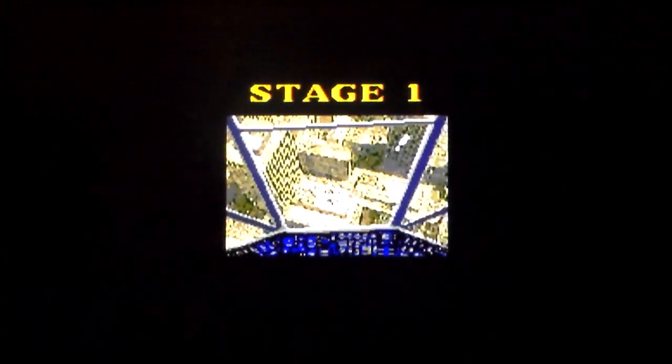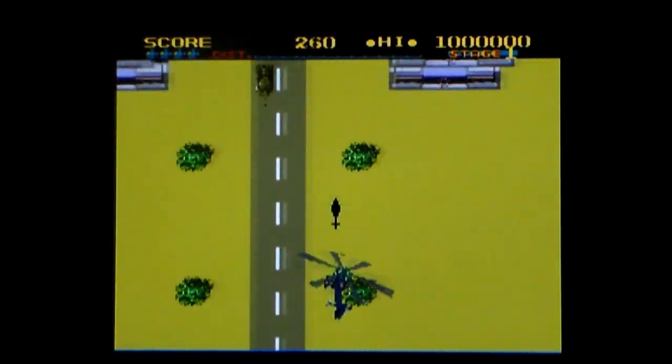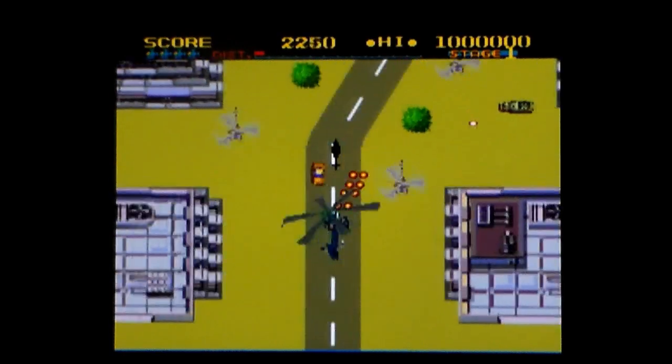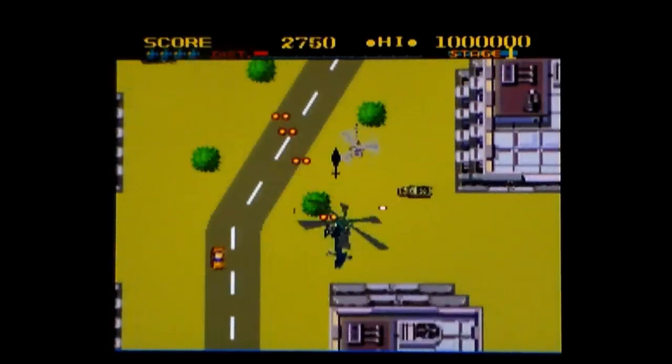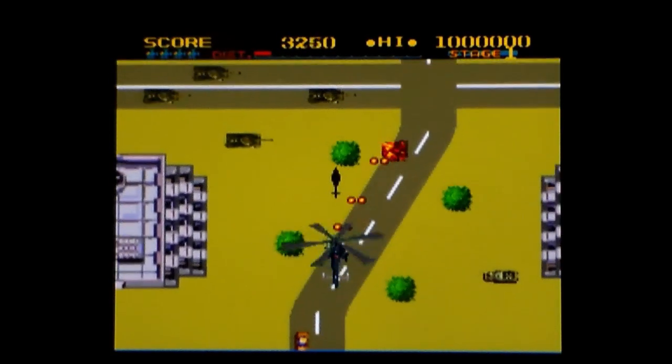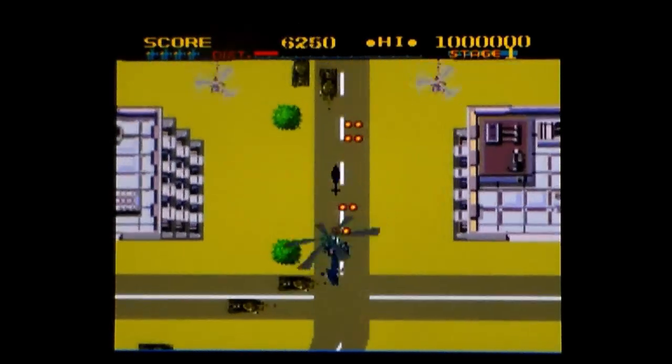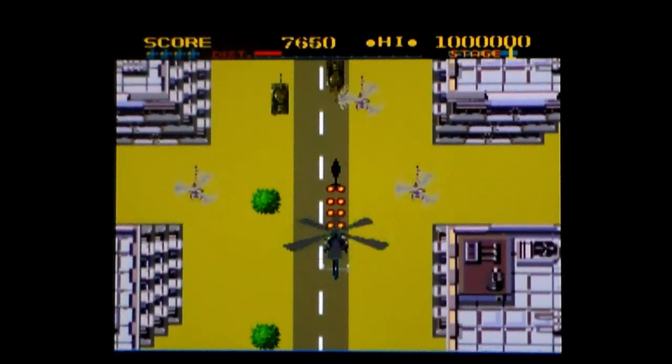Stage one. Ickle screen. Helicopter. So score, lives, and all that at the top of the screen. Your guns are separate from your rockets, unlike other versions. A is fire — guns, sorry. B is missiles.